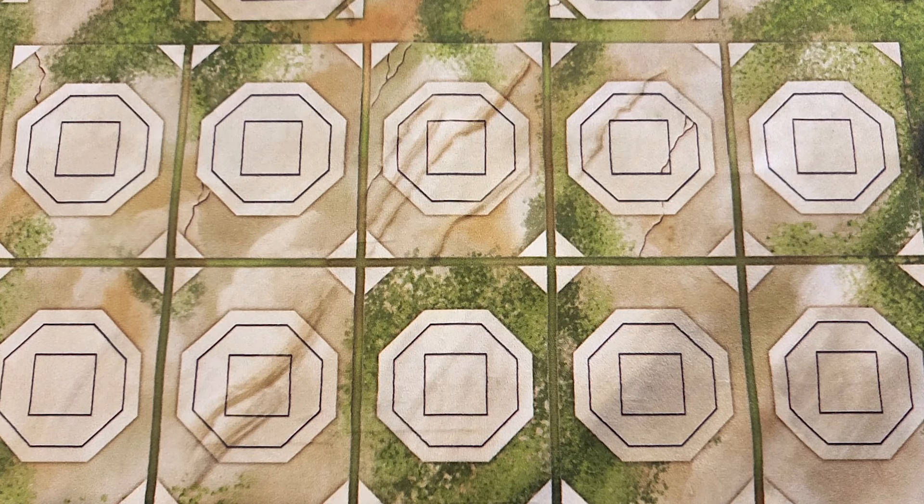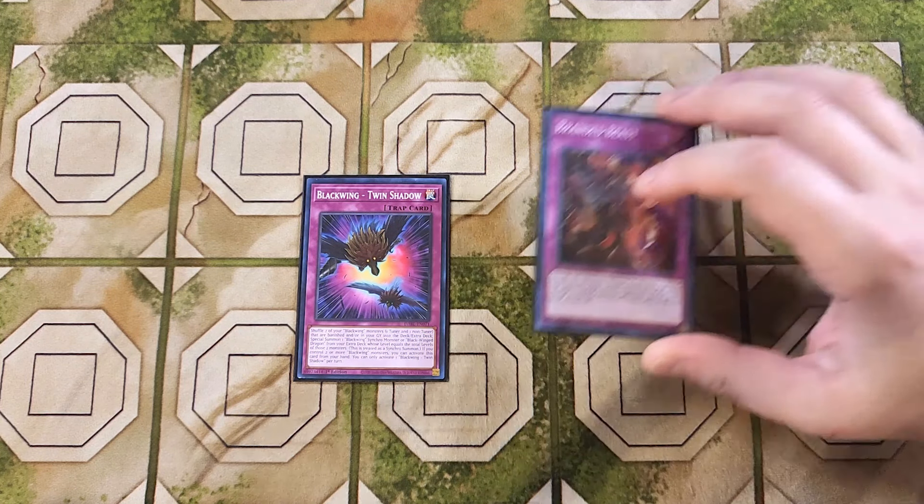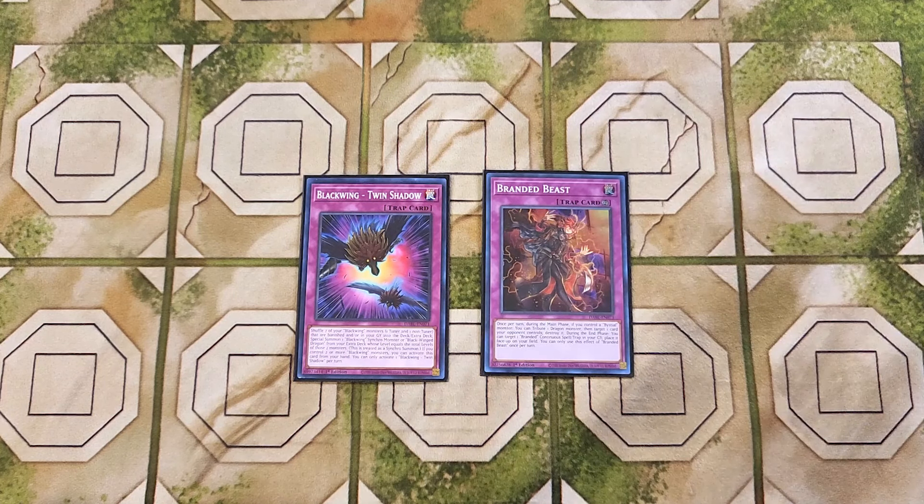For the traps, we start with a single copy of Twin Shadow — one of my favorite artworks in the entire game. You shuffle two Blackwing monsters, a tuner and a non-tuner from your graveyard or banished pile, back into the deck or extra deck to Special Summon a Blackwing Synchro monster or Blackwing Dragon whose level equals those monsters' combined level. It's treated as a Synchro Summon, and if you control two or more Blackwing monsters, you can activate it directly from your hand. We also play a single copy of Branded Beast, which lets you pop a card on the field, and during the end phase you can recover your copy of Branded Regained from the graveyard back to your side of the field.